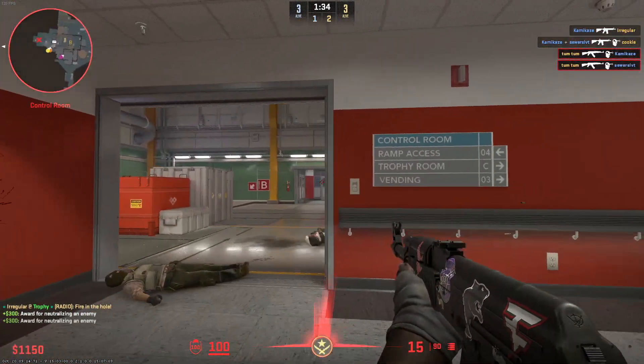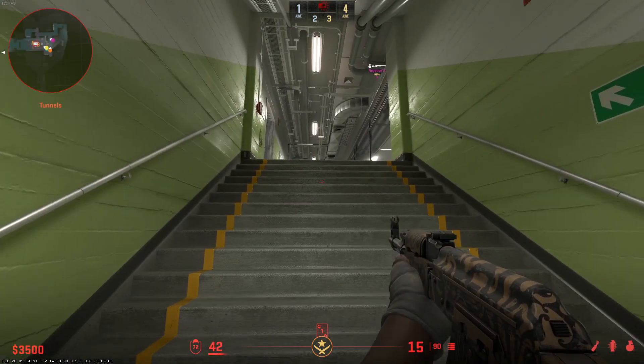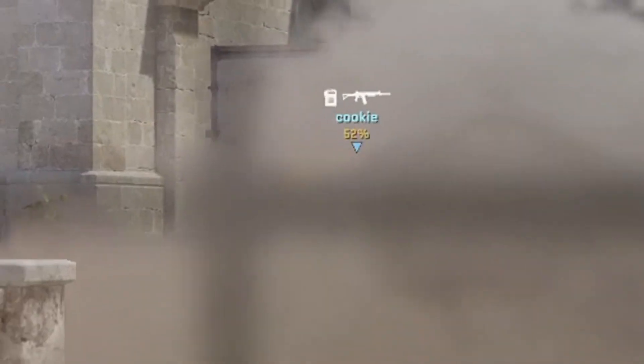On pistol rounds, or rounds that your team is down on money, you should do everything in your power to help you and your team get the bomb down and make the CTs play attack. Make sure whoever's carrying the bomb doesn't go into sight first, since if they die, you allow the CT side just to defend the bomb, and it makes it much harder for you to win the round.